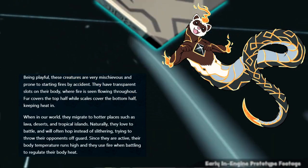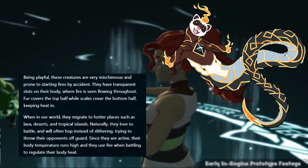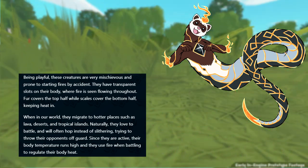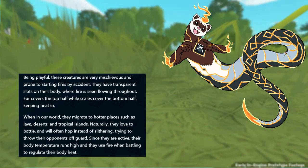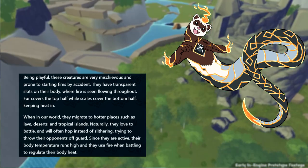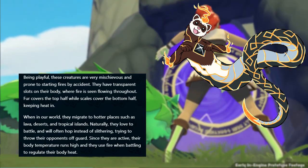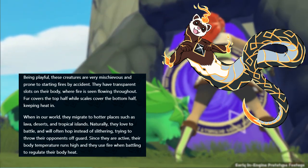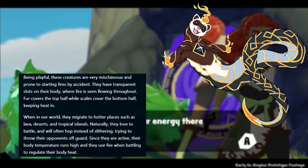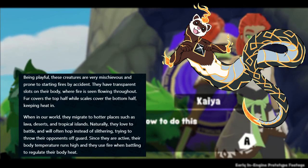Furlet is a fire-type ferret snake with an unknown combat style, though it could easily be quite speedy, able to move around the battlefield with ease. These creatures are very playful in nature, but this is also quite dangerous, as they oftentimes will start fires unintentionally. They can move at speeds of around 12 miles per hour and can utilize quick bites much like a rattlesnake — painful but not venomous. They tend to live in warmer climates including tropical islands, deserts, and lava itself.